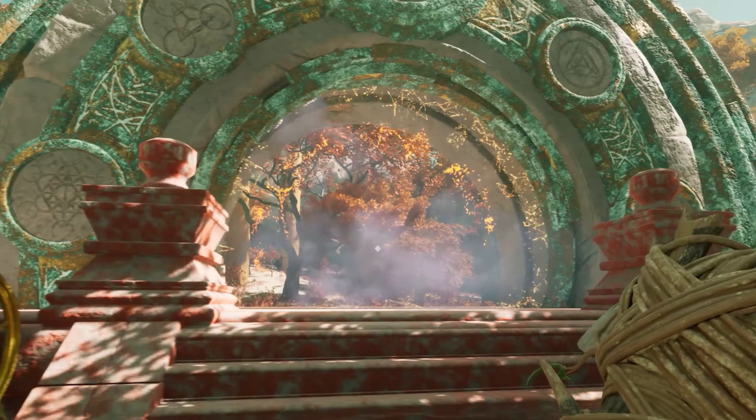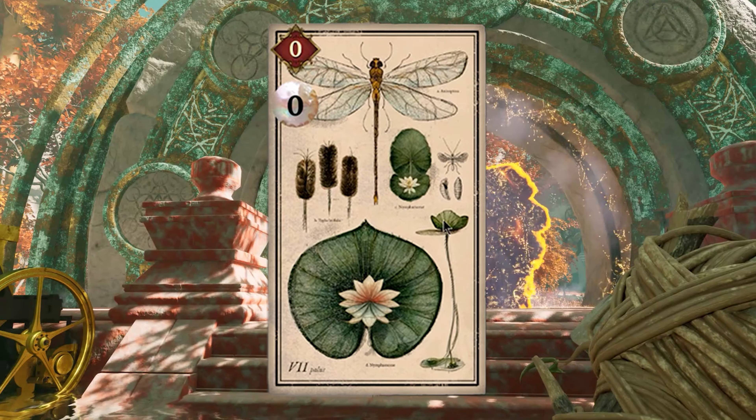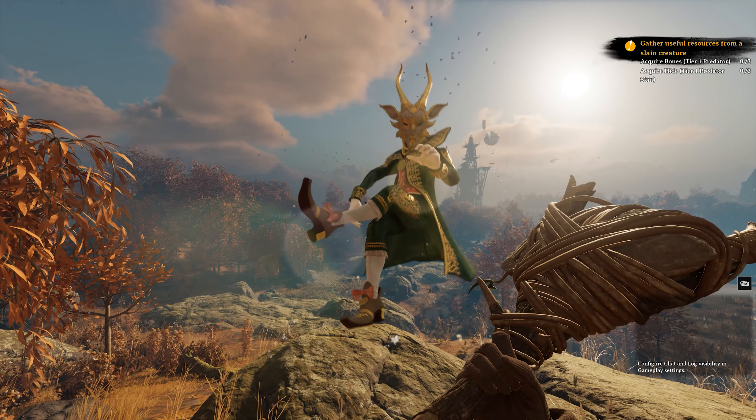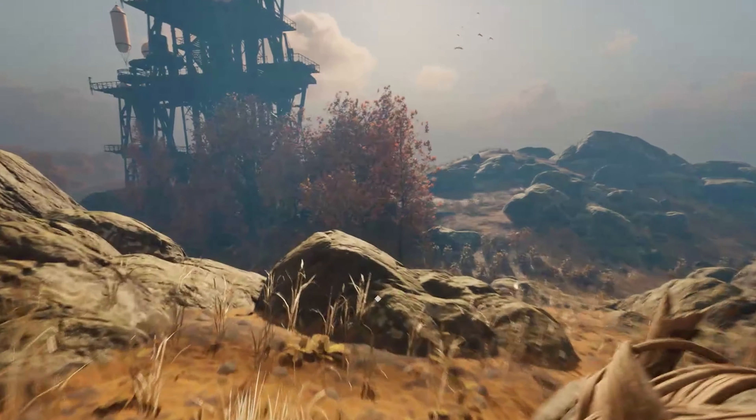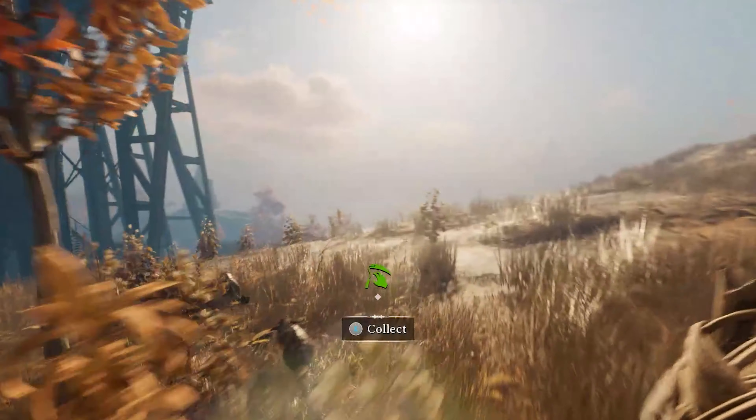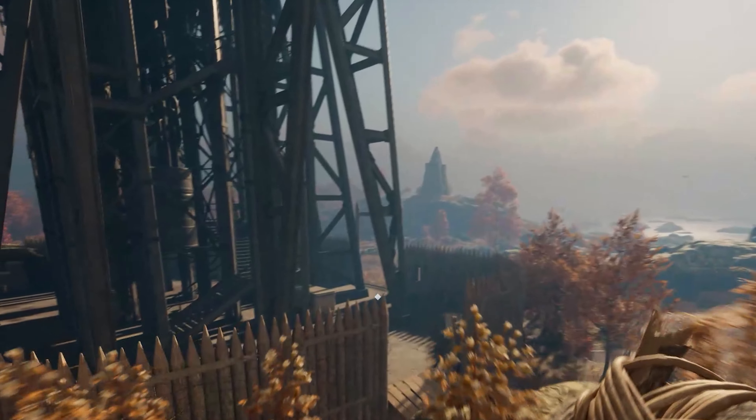Head to the portal and continue to the final Bioway Realm, the Swamp. Once you arrive, Puck will give you some further tasks, although you'll be able to complete these fairly easily as you continue. Look around and you'll notice two large structures. Head toward the closest one, but be on your guard for lepradons.